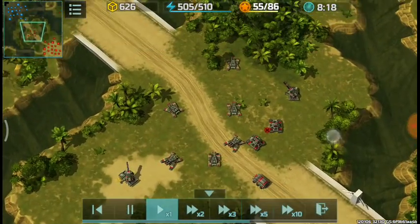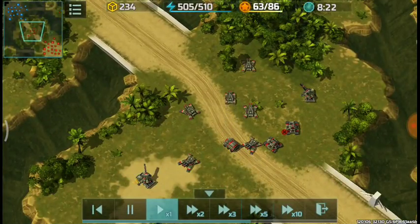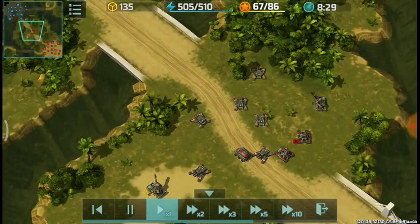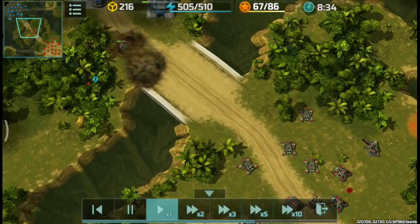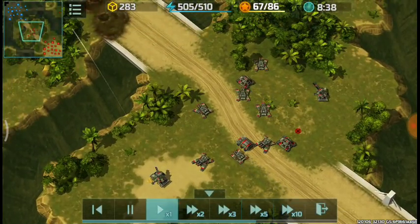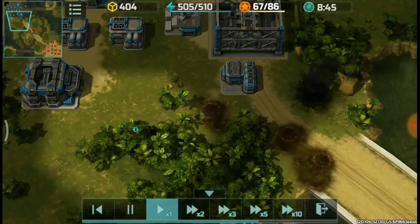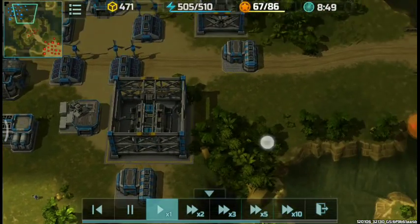In the middle of the map, since there's a small space here, spread your units as much as possible, because one torrent fire — or three torrents — can lay waste to your army very quickly. Now I'm slowly marching up my units. No AVF factory or whatsoever.